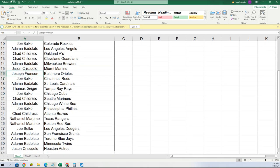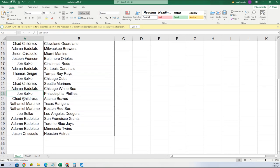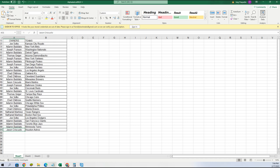Joseph F, you get the Orioles. Adam with Cardinals. Thomas, Rays. Joe, Cubs. Chad, Mariners. Adam, White Sox. Joe, Phillies. Chad, Braves — that's another great team to get. Nathaniel and Nathaniel M, you got the Rangers and Red Sox. Joe with the Dodgers. Adam, you get the Giants and Jays. Twins. Jason, you got the Astros.